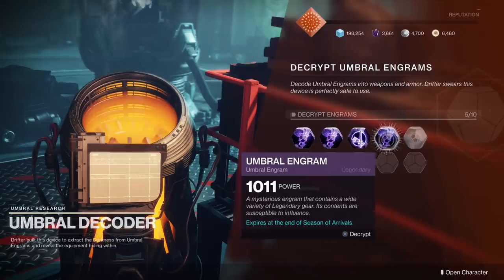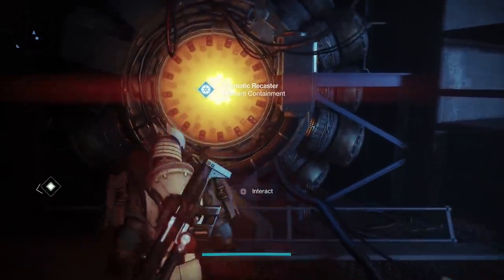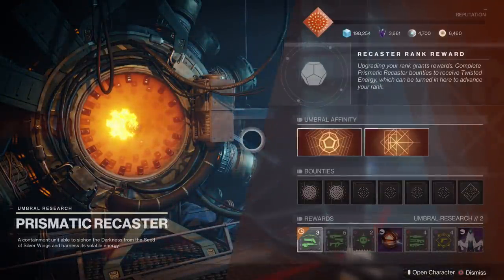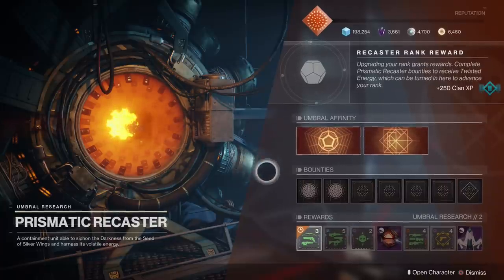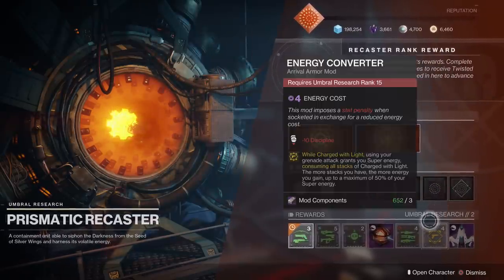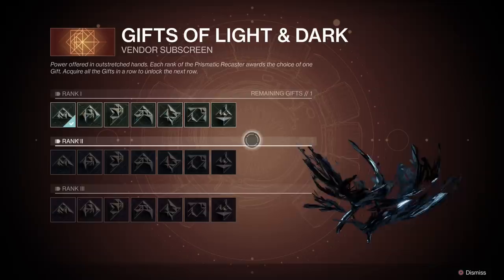But let's take a look at the basic ones. To do that, we're going to look at this device right next to the decoder — the Prismatic Recaster. This is what's going to be useful throughout the entire season. Upon first inspection, this very much looks like what we saw with the bunkers from last season. With this, you have some weekly, daily, and additional bounties, and you also have different research levels. We want to look at the Gifts of Light and Dark, because these different bonuses are going to be really useful.